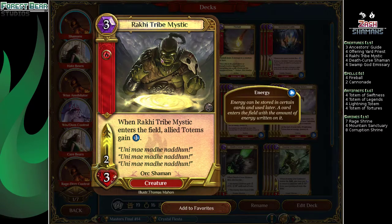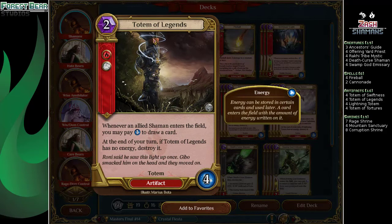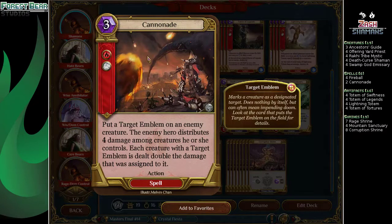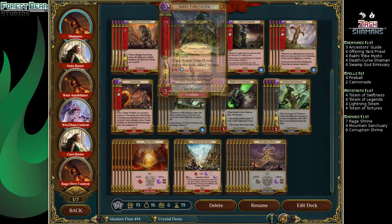4 Racky Tribe Mystic — it's a 2-3 Shaman, but it refreshes all the totems by a single energy, so basically you can use them all without fear because he'll just refresh them all. 4 Totem of Legends — it's a 2-mana totem, draws cards whenever we play a Shaman, definitely a thing you want to be doing. 4 Lightning Totems — this is our removal spell, also a totem, dealing 2 damage whenever we cast a Shaman. 2 Cannonade to help clear the board. 4 Totem of Tortures — drains our opponents for a bit of life, just helps keep us alive, and still just a totem for Offering Yard Priest.